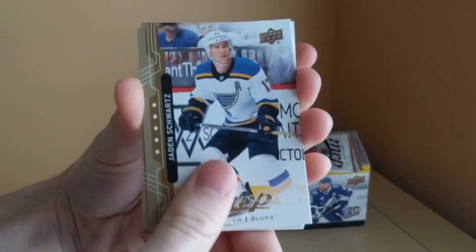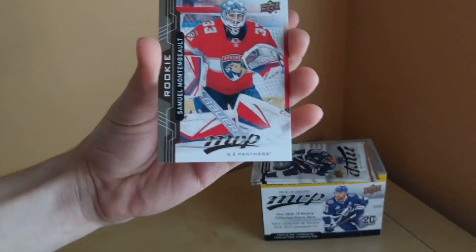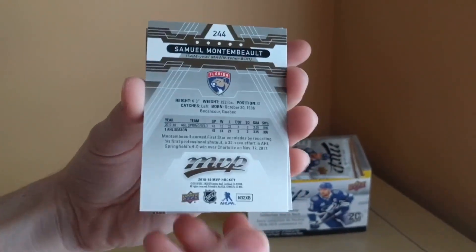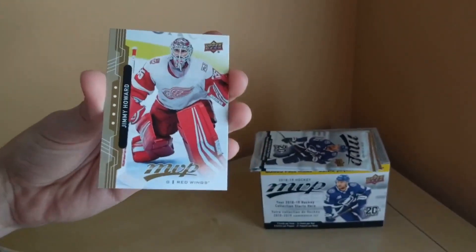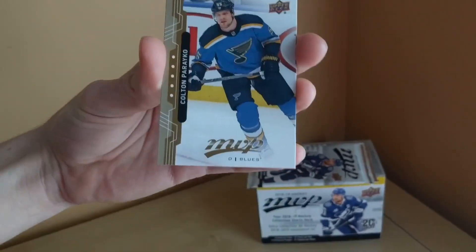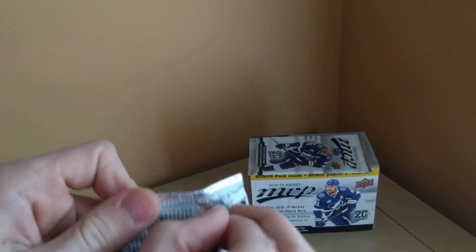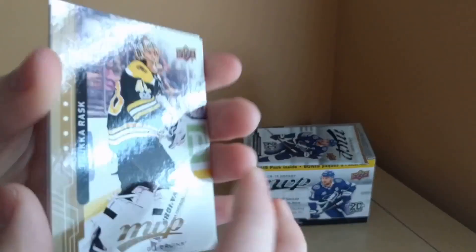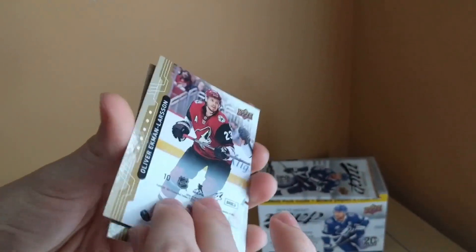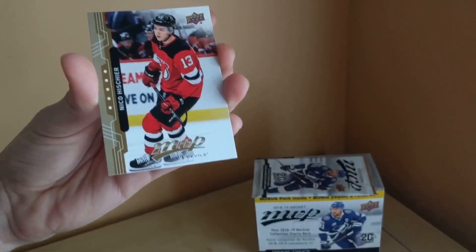We've got Jaden Schwartz, Justin Falk, Connor Hellebuyck, and a rookie of Samuel Montembeault of the Florida Panthers, card number 244, and Jimmy Howard. Last pack — Eric Haula, Devin Dubnyk, Andre Burakovsky, Tom Wilson, and Colton Parayko. Two packs to go: Tuukka Rask, Alex DeBrinkat, another puzzle pack, Oliver Ekman-Larsson. Jonathan Quick, Keith Yandle, and Nico Hischier. Final pack — Cam Talbot, Ryan Suter, and Alexander Wennberg.